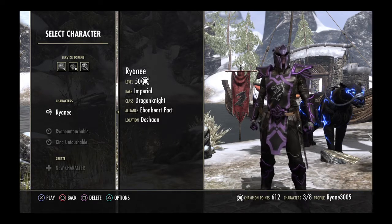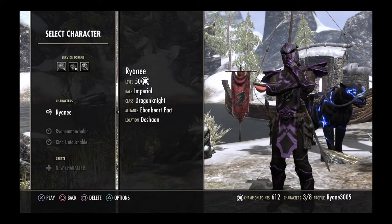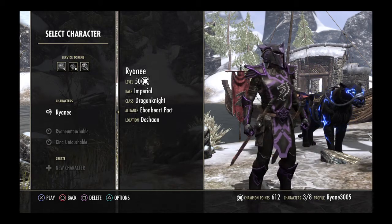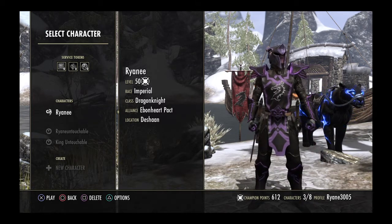This is my first character, he's a DK, Dragonite Imperial. I call him the best tank in the world, given to me by the first guild that I was a part of, because I tanked the whole Zerg. This guy's a living legend — he's the embodiment of the Untouchables. He is Reign.